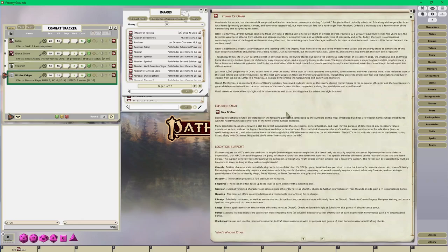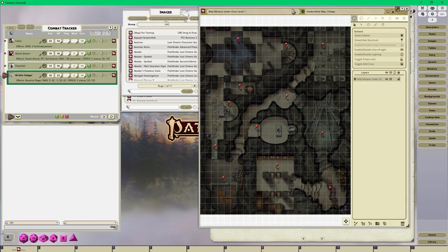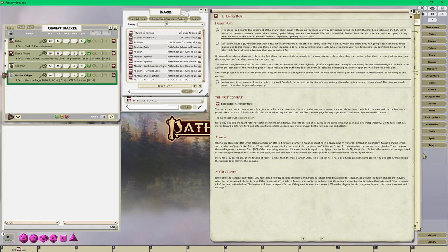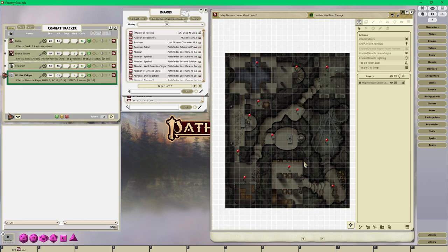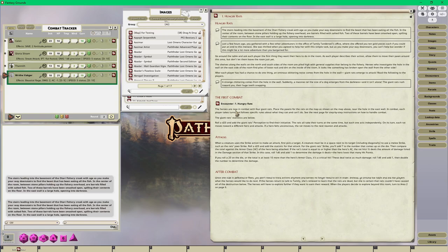Once you get into the adventure you go into the cellars of the fishery - here's level one. The players will appear in location one. I've already put all of the data into Fantasy Grounds, done several weeks back while prepping for the game. I put all of the text players are supposed to hear into chat boxes - you can click on those chat bubbles to send them to chat, copy-paste into the chat box, or pick them up and send them to players.